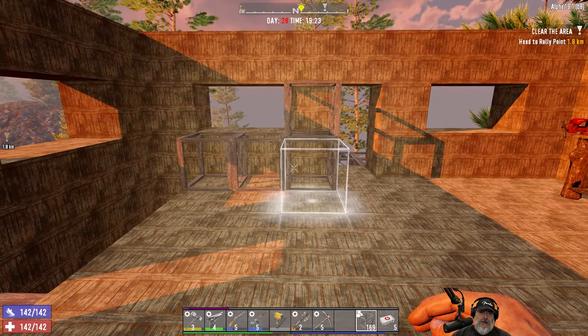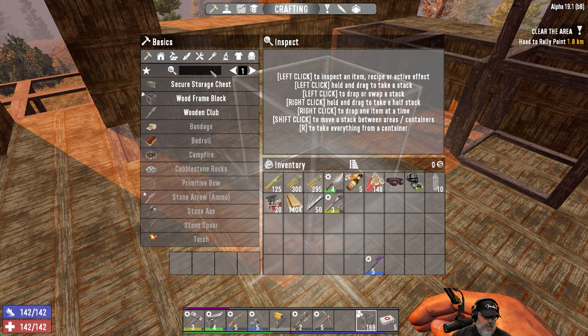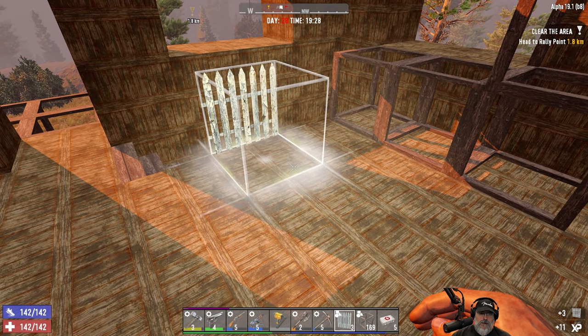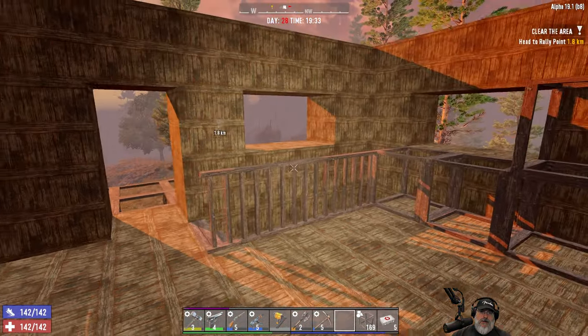Maybe we'll do a stove and a countertop there. I was actually wanting to put some railings along here — metal fences, wood fences, and railings. Let's make some of those and see what the options are. Crude wood railing corner, floating wood railing — I don't want anything floating. Just the wood railing — I think it's just this one we want. We'll put those there, and then what we'll do is a stove and a sink for those two spots, and the fridge will go here so it doesn't block the window.